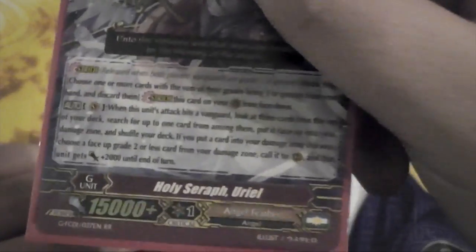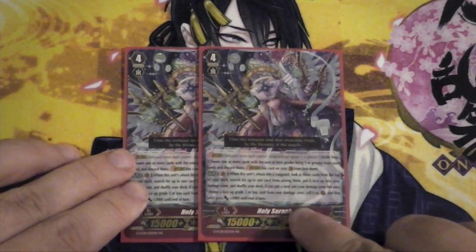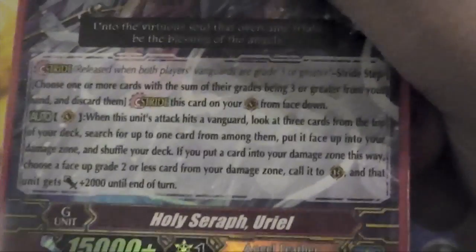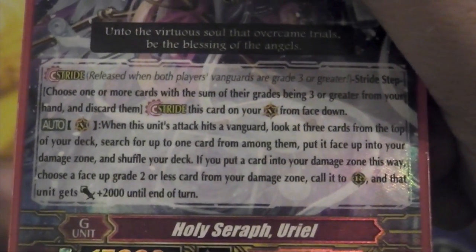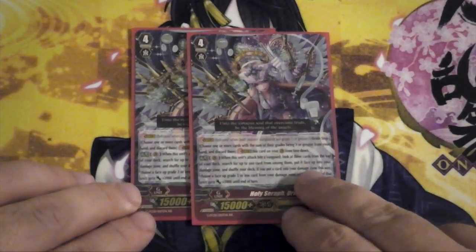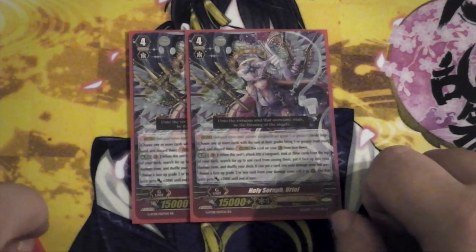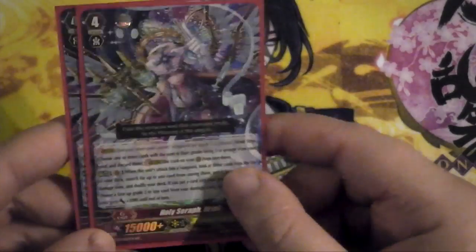This one is from Fighter's Collection — Holy Seraph Uriel. Her skill is basically the same as the on-stride skill for Gavreil. When she hits a vanguard, look at 3 cards on top of the deck, search for one of them, put it face-up in your damage zone, then call a grade 2 or less card from your damage zone to the rear guard, and that unit gets plus 2. The grade 2 or less restriction makes her a little restrictive, but you're probably going to be dropping your grade 3s for stride anyway so it's not the end of the world. She's a great little card.